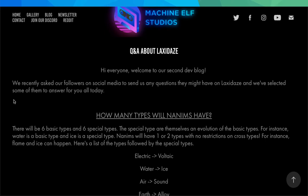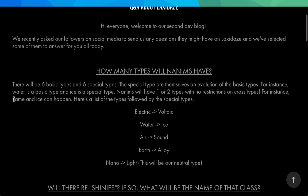Welcome to a second dev blog. They recently asked their followers on social media to send any questions. So, how many types will Nanims have? There will be six basic types and six special types. The special types are themselves an evolution of the basic types. For instance, water is a basic type and ice is a special type. Nanims will have one or two types with no restrictions on cross types — for instance, flame and ice can happen.